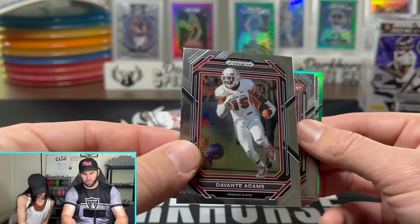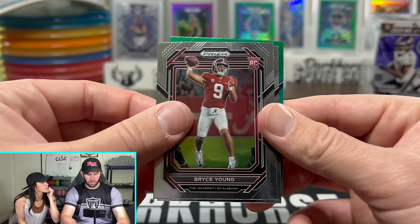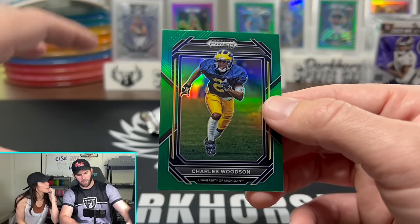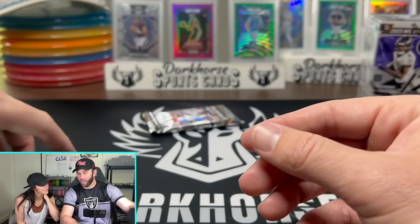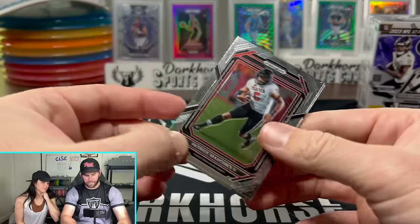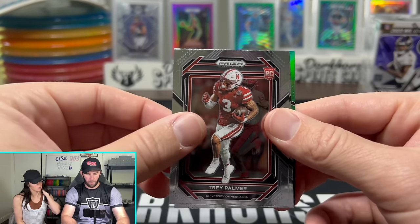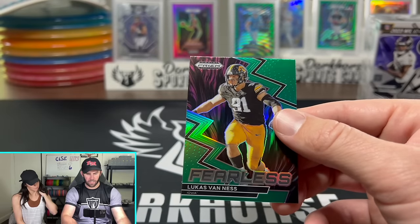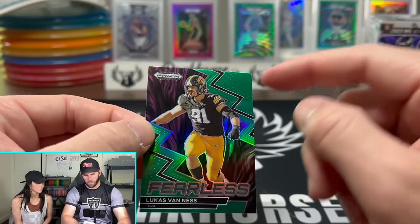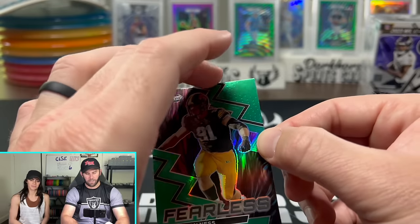Kyler Murray for Oklahoma, DeVante Adams — Fresno State, not a big school. Bryce Young, Emmanuel Forbes, Charles Woodson on the green — they're the dogs. Last pack for me: Patrick Mahomes, Emmett Smith, Trey Palmer, Tyreek, Stevenson — finishing off with a Lucas Van Ness. Technically not a color match since yellow and black are Iowa's colors but this is green — but he plays for the Packers now, so it's like a future color match. And that's gonna be my box.